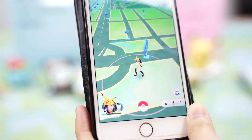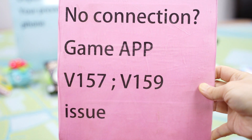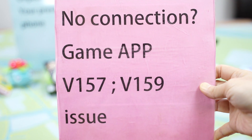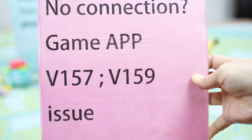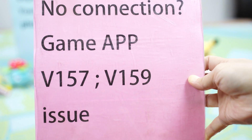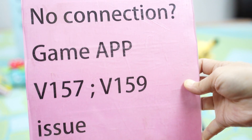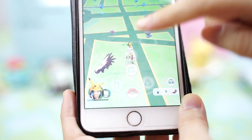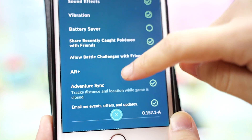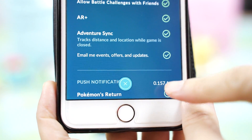We have another video talking about the Neartek bug for software version 157. Now they have released version 159, but 159 still has a little problem — it fixes most issues but still has a few. Anyway, I'll show you again — my game version is 157.